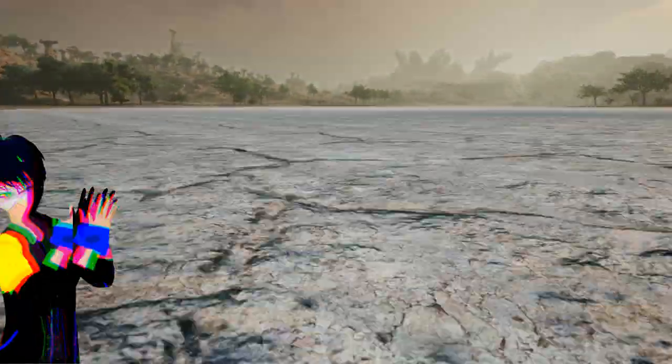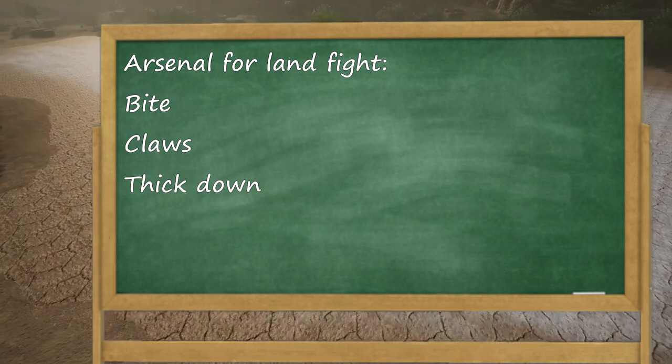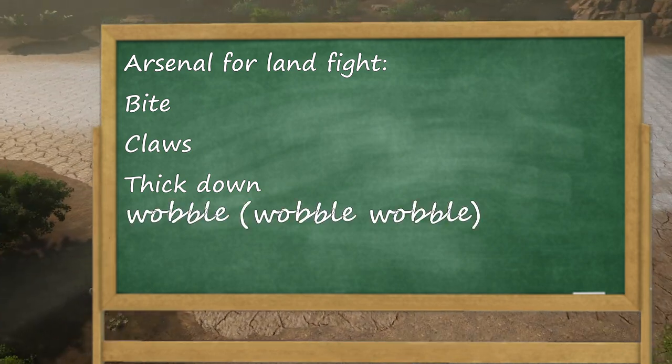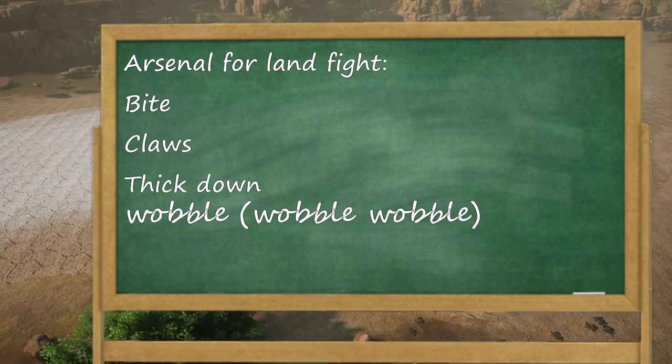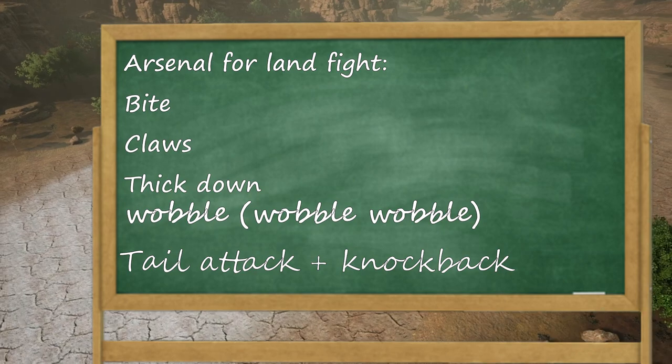The arsenal I would use for land fights is of course the bite, claw abilities, and dense feathers. For feet, I would use wobbling feet for the extra stamina regeneration, a normal tail attack — which can also cause knockback — because swimming tail on land is just stupid.